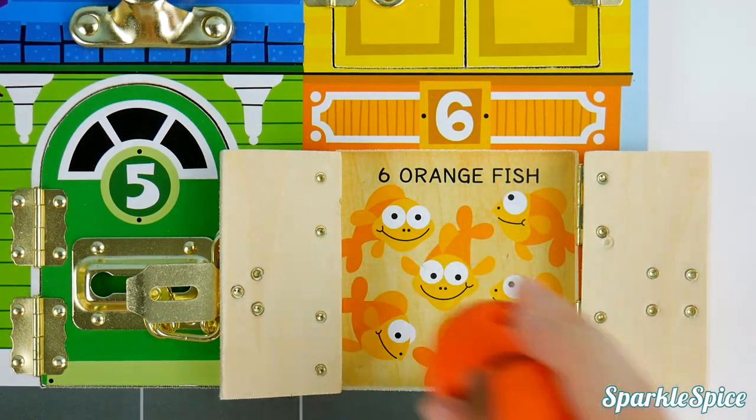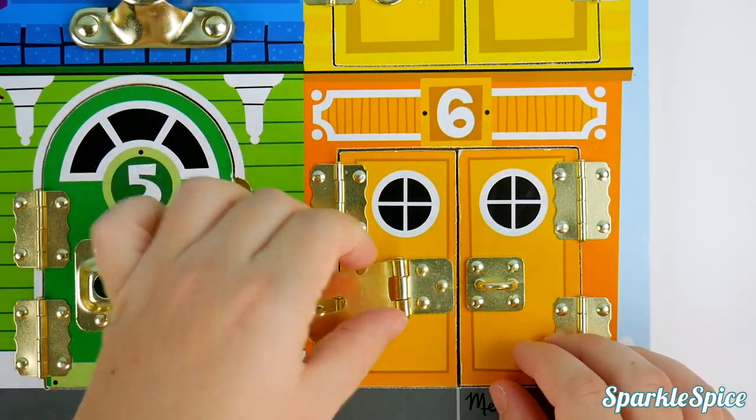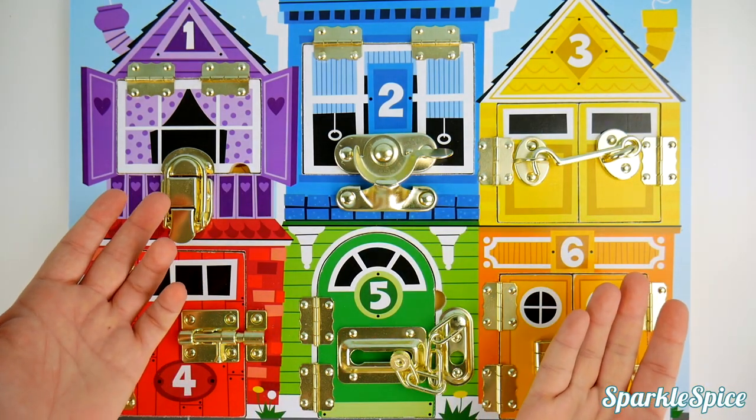Now we have the big bad wolf in orange, and a Zuma weevil. Whoa, Zuma, that was fast! Goodbye fish — it was so much fun looking at all of our colorful houses and finding those surprises!